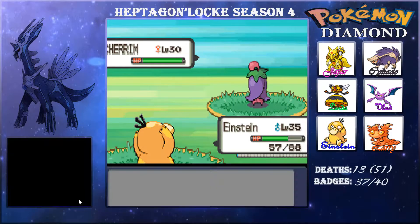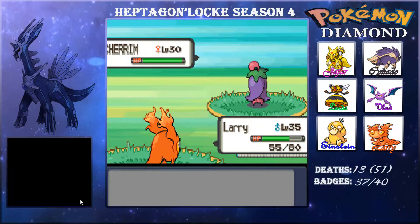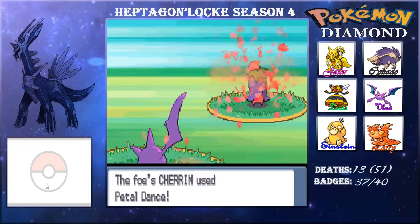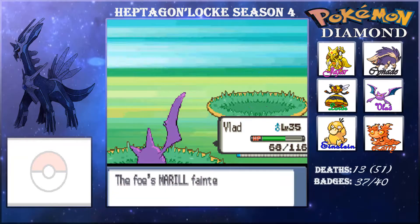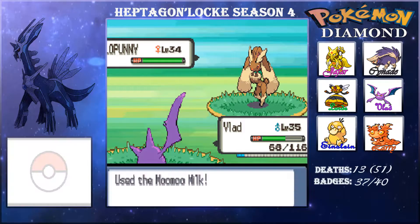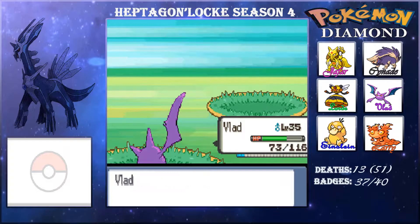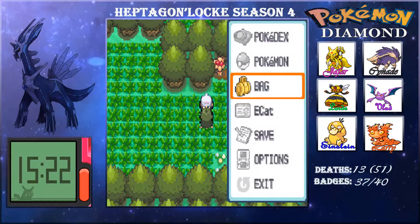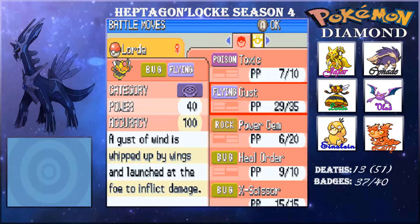We meet trainer Shannon and switch out into Larry. Unfortunately, with padded lenses, Larry can't take hits that great, but at least Larry's not too far from evolution. We have six Pokémon and we have two Flying-types and two Poison-types. Lopunny can go for High Jump Kick — so we go onwards.